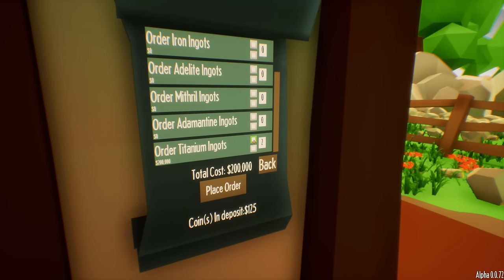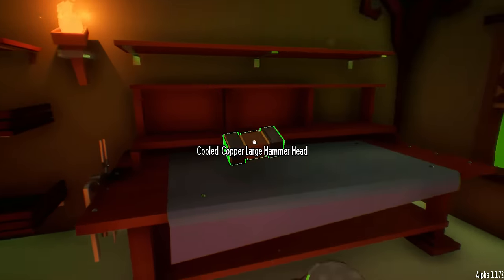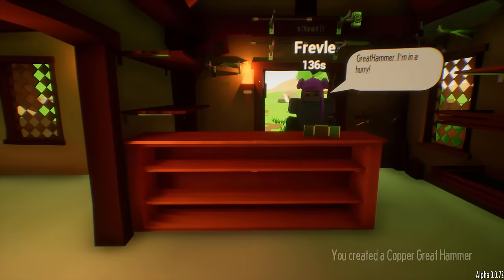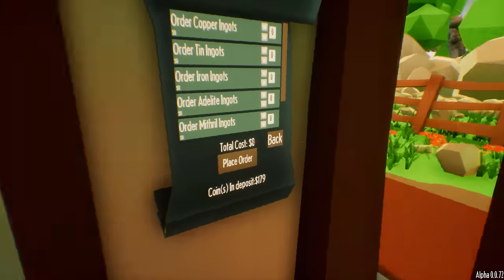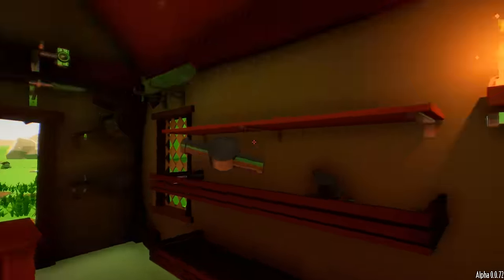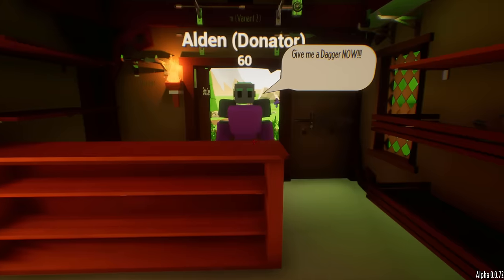Oh my god guys, they increased the price — look how much one titanium ingot is: $100,000! And tin is $500 — oh no! That's a little too much. That is a little too much. Well then, I guess that means we gotta continue to grind weapons. It seems like it's a lot easier to get money now and they don't seem to be rushing the shop as much. $500 — how am I gonna afford that? I only have $179.